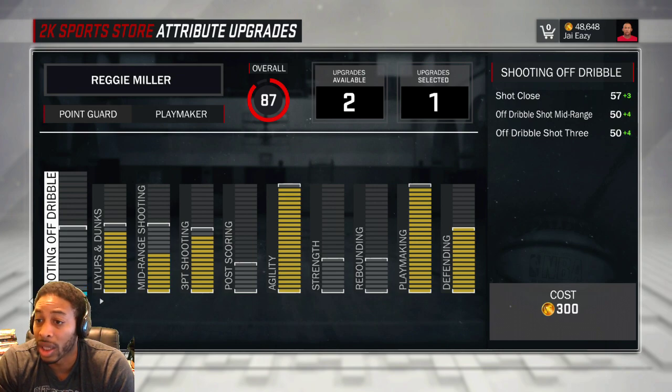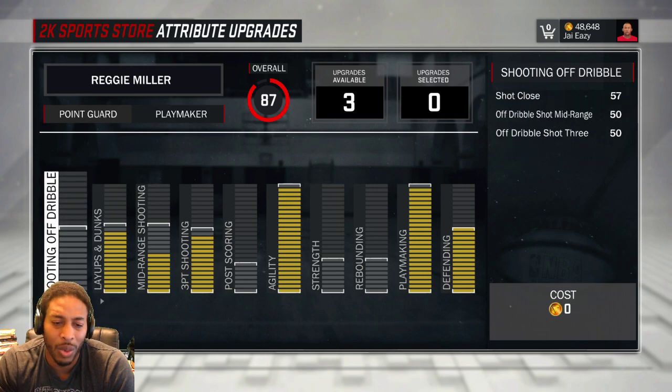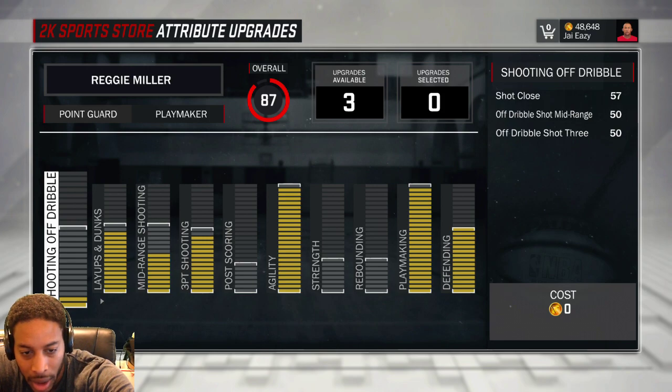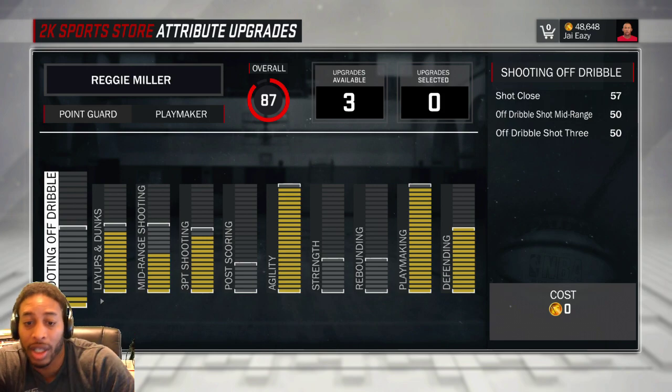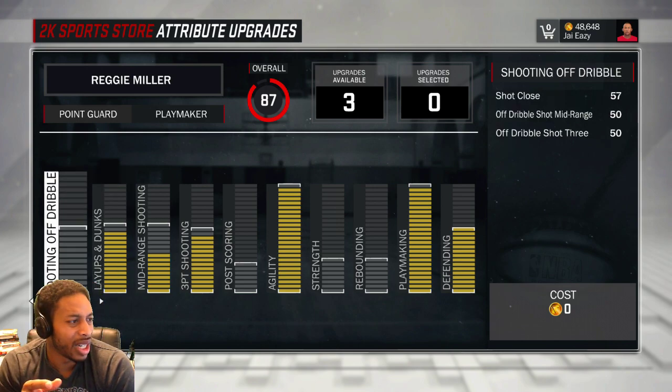That would get me to a 60 shot close. I don't care about that. Dunks and layups, I'm not going to put anything else in there. The number of bars: 1, 2, 3, 4, 5, 6, 7, 8, 9, 10, 11, 12, 13 — so you get 13 bars right there. I think you get like 20 to 25 more or something like that. So if I get 25 more bars, I can max that out or put it as high as I want, and still have room for rebounding and strength.